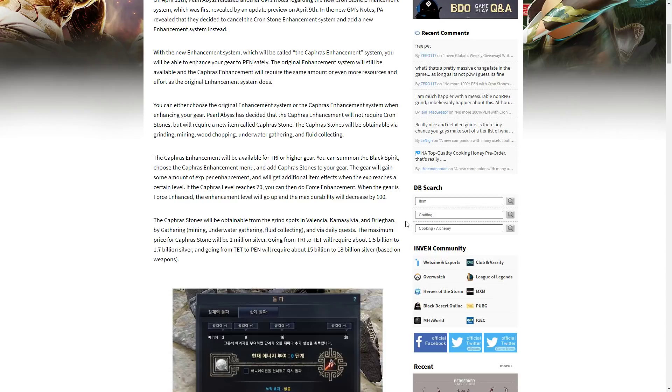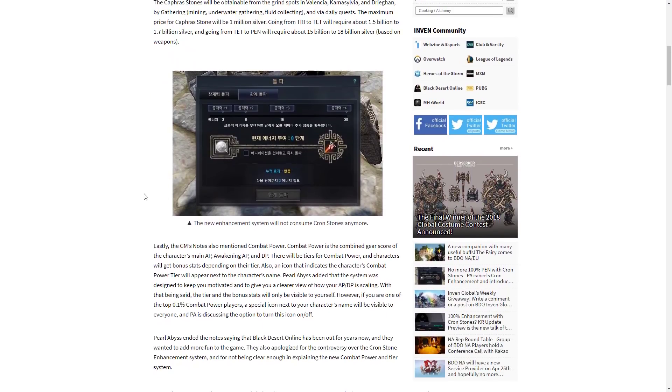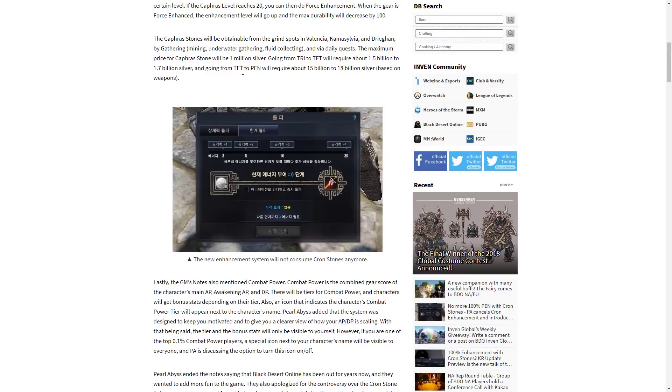In addition to this, gear will gain additional item effects when the experience reaches a certain level. So you're not just getting the guaranteed enhancement at 30 stacks for Tet going to Pen — you're also getting various extra buffs and bonus stats to your weapon. Cafris Stones are going to be similar to Sharps and Hards, and the price will be 1 million silver at max, which it will always sell for. Going from Tri to Tet will require about 1.5 billion silver, and going from Tet to Pen will require about 15 to 18 billion — that's 1,500 and over 15,000 Cafris Stones respectively.